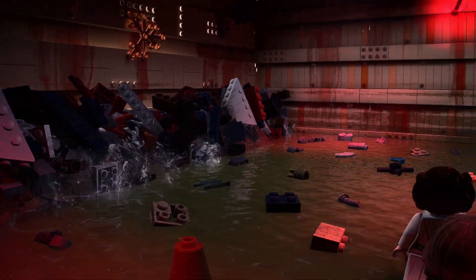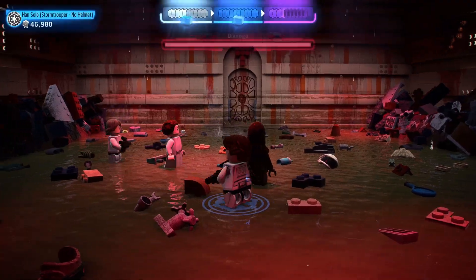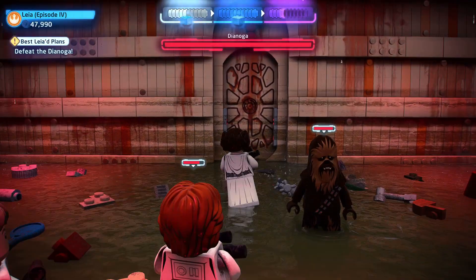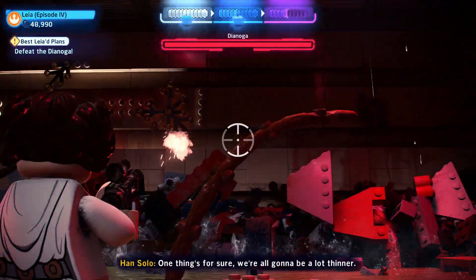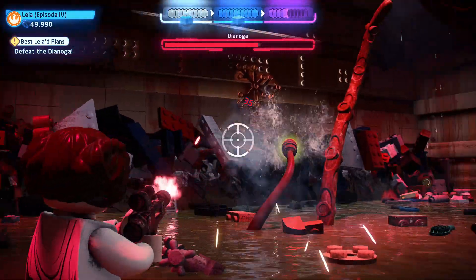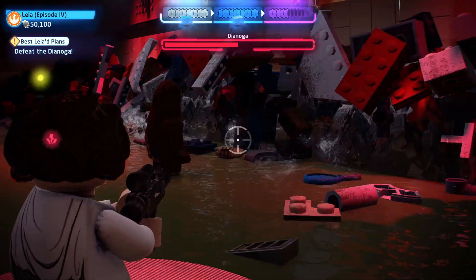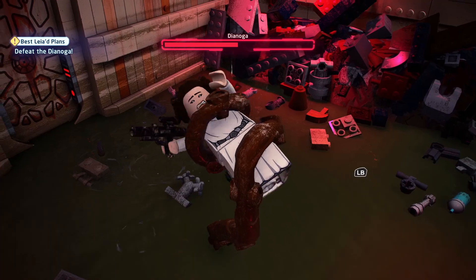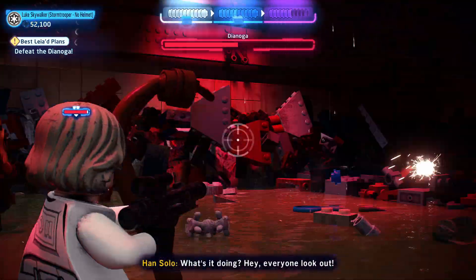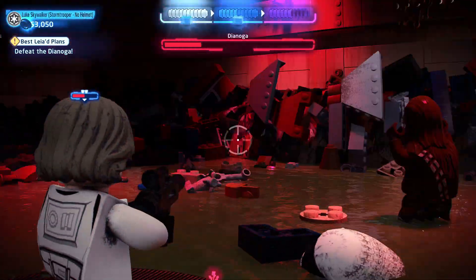All right, here we are — the trash compactor. It's a Dianoga! Let's get some Leia action — these are the best Leia plans, right? More like a reverse rescue. One thing for sure, we're all gonna be a lot thinner. You gotta hit the eye — oh, there it is! Anything in the trash that gives us money? I'm being tracked — oh no. There you go, you're welcome. A blue stud — no! What a shame, and more tentacles as well.